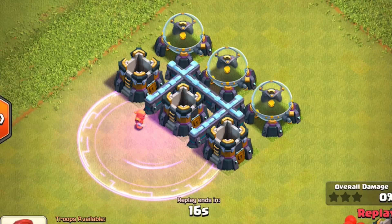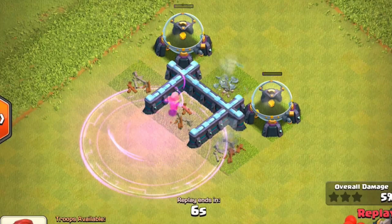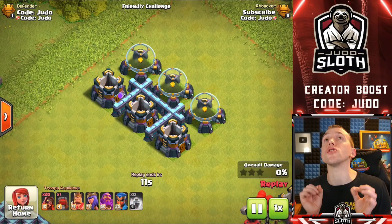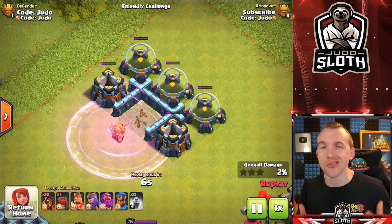I feel I might get asked about the Rage spell in combination with the Super Wizard. Whilst it does help, it doesn't change the mechanics of the chain lightning — it still does 100% and 60% with secondary bolts. All it means is the initial target goes down faster. I wondered if we could spam a bunch of Super Wizards to take them all out, but it just doesn't work. They take down the initial building first, but it still looks amazing.